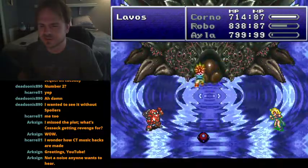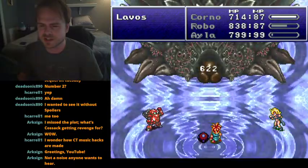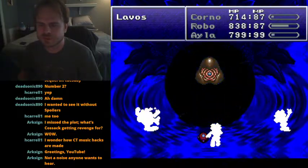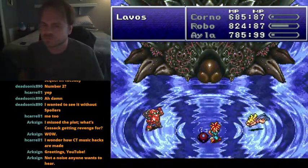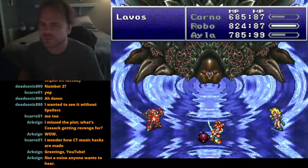She doesn't crit that often. Here's Chrono and he doesn't have the rainbow sword, which did not carry over. I'm protected from status ailments so I'll be fine. Chill — counter attack. I wish she would crit but then it'd be over too quickly.